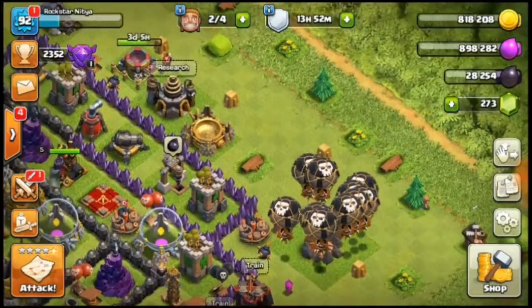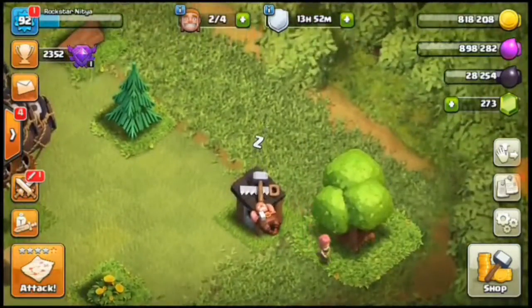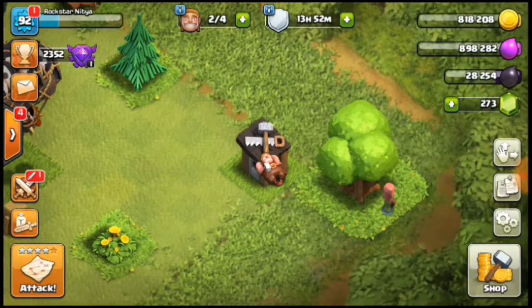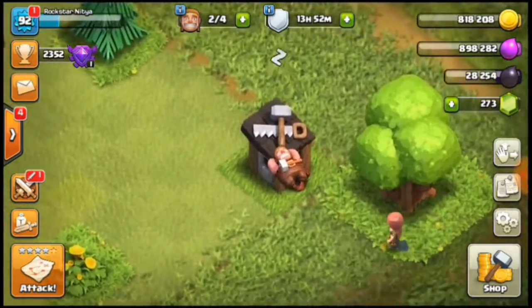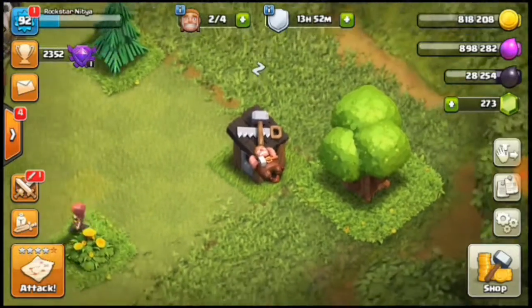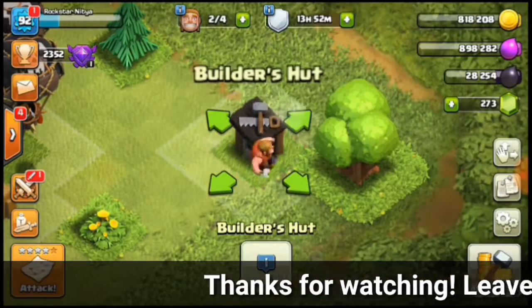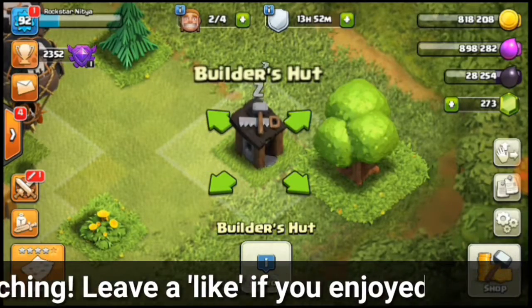What's up guys, Crafty here. Today I'm going to show you guys how to put builders out of their house in Clash of Clans. As you can see, my builder is out of his hut, so let's begin.